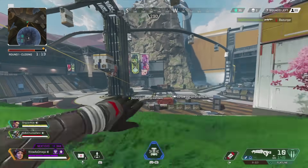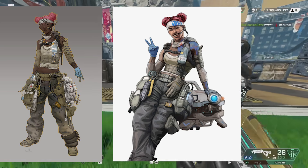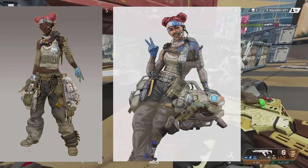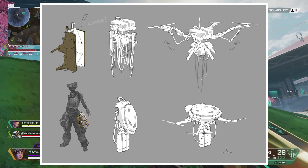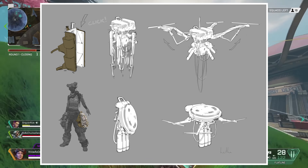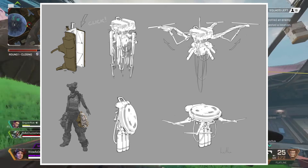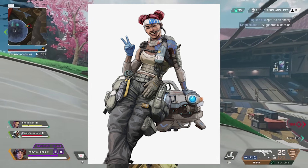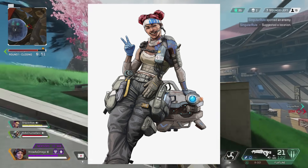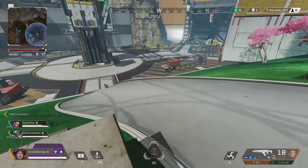This next concept is for Lifeline. This looks pretty close to what we see today. The only big difference is they were testing what Lifeline's drone was going to look like. In the concept sketches, her healing drone looked like a drone you would buy today. You could tell the design was definitely simplified after release, because Lifeline's drone is kind of just circular — there's not all of these sharp, pointy parts to it. I definitely like Lifeline's drone a lot better than what it was in the concepts.